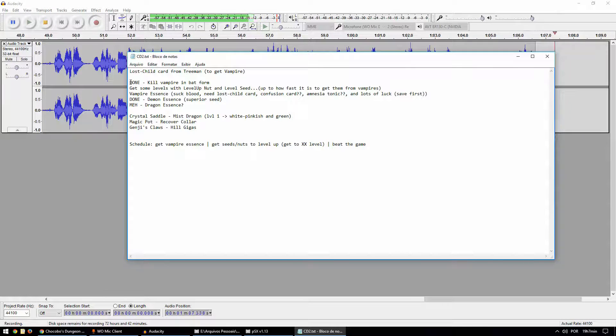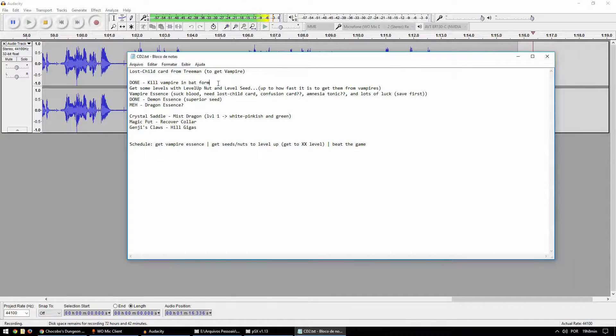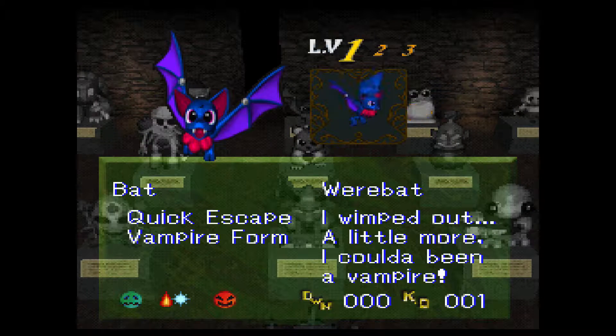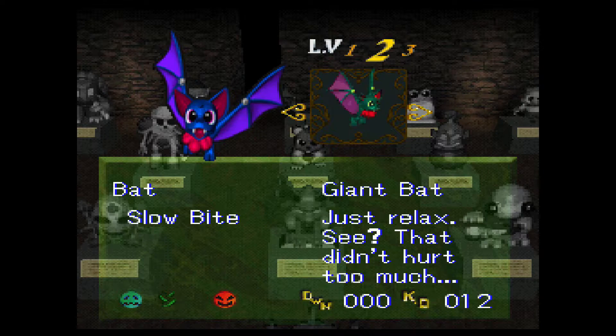First things first, I made a list on the last episode and I kind of did some things here. So we killed a vampire in bat form, so he registered on the statue room. There's a bat - when the vampire turns into a bat, it's a bat level 1, or a were bat. And I killed one, so it is registered here. I also killed a bat level 3, it's present on the dungeon on floors 13 to 16. So I got all bats.